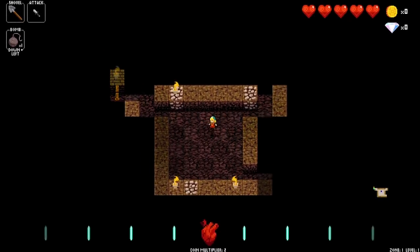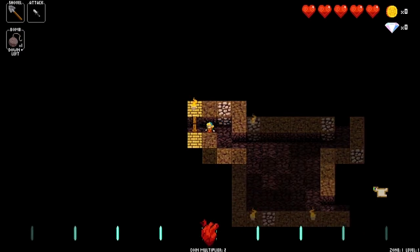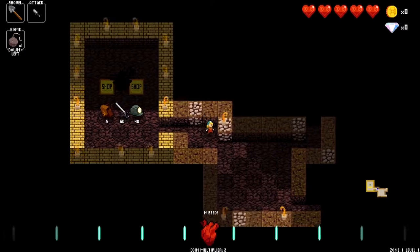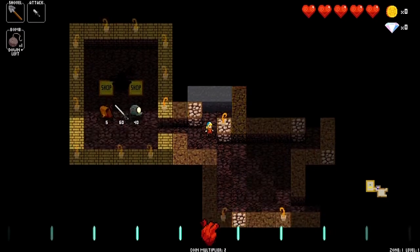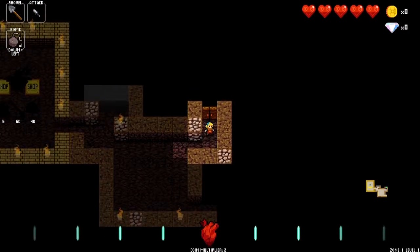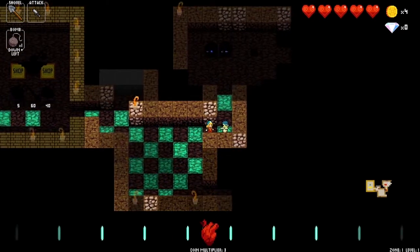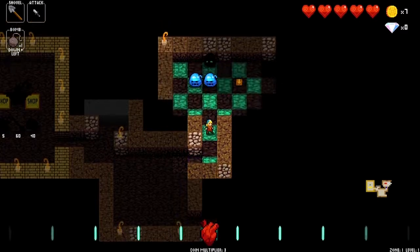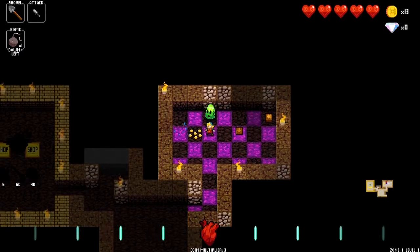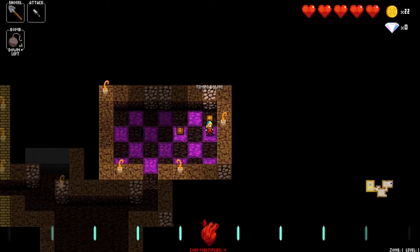This is a roguelike game — it has a couple of sides to it. You're able to pick up diamonds in the game and bring those to the overworld to upgrade your character: get more health, permanent upgrades. You can see the shop over there — it had some items in it that you can pick up. The diamonds serve as more of a lifetime investment, kind of like Isaac with the donation machine.